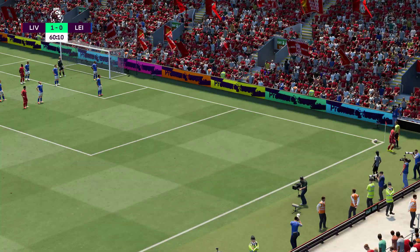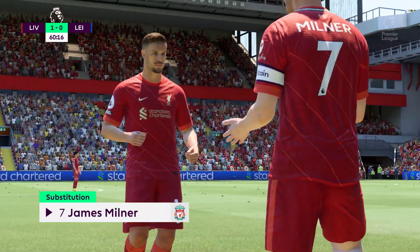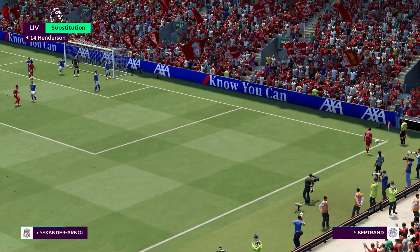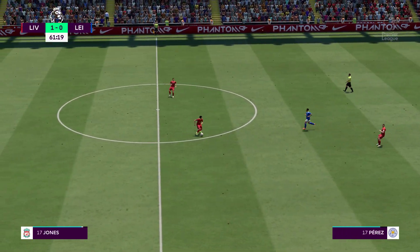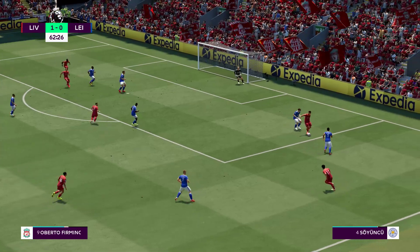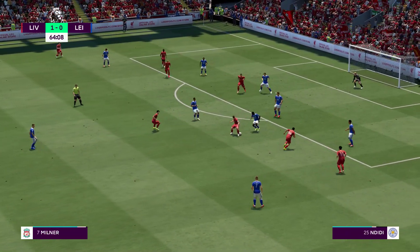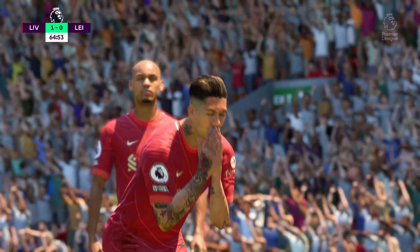The substitution will occur now — number 14 Jordan Henderson coming off the pitch, number 7 James Milner on. Who can he pick out? Well, it has come to nothing. Alexander-Arnold, Firmino. Alexander-Arnold. Milner, Salah keeping the ball moving. Could be — that's a great stop. His reflexes are so good there, that's a fantastic stop.